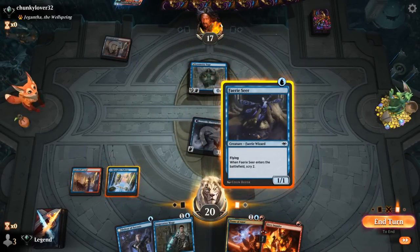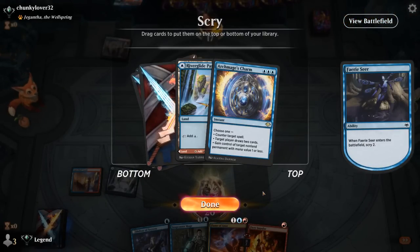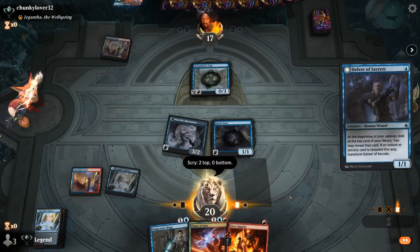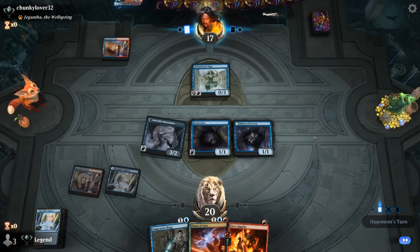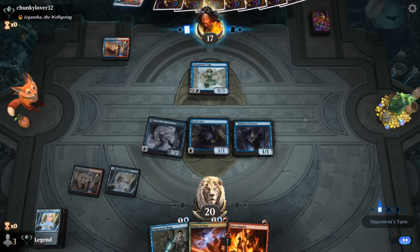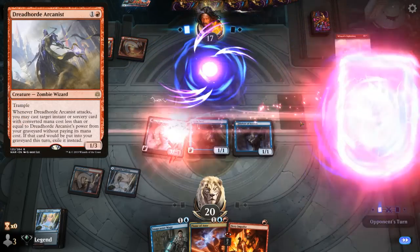Let's play Faerie Seer with Charm on top. Could transform Delver but then I'd miss my land drop. I think it's better to hit the land drop and be able to cast Flame afterward. With plenty of Wizards in play we cast Flame for full value — taking out Symmetry Sage and drawing two. We're getting closer to a three-damage Impulse that will handle future Sages and Dreadhorde Arcanists. Opponent's Wizard's Lightning takes care of Aberration — that's okay, we're here to play the long game.